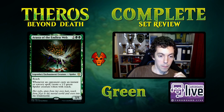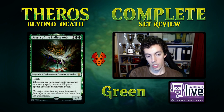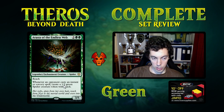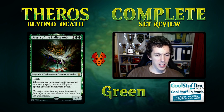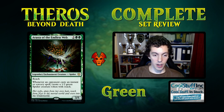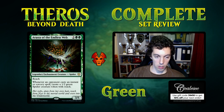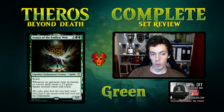Arasta's ability: whenever an opponent casts an instant or sorcery spell, you make a 1/2 green spider token with reach. Pretty narrow ability. Most decks have instants and sorceries. If your opponent wants to kill this, you get a spider — that's kind of reasonable. The problem is, while you may get a spider or two, what deck really wants this card? Maybe a midrange deck, but it's just kind of okay. The rate is good and what you're getting is reasonable.